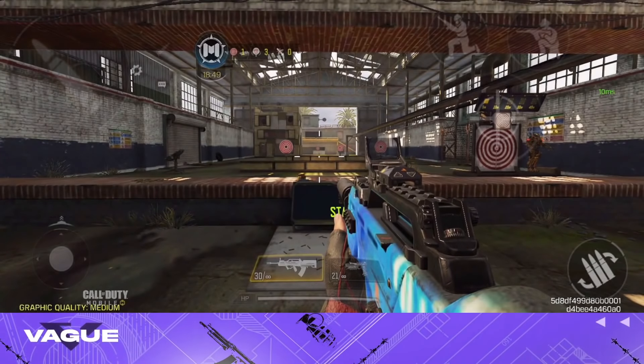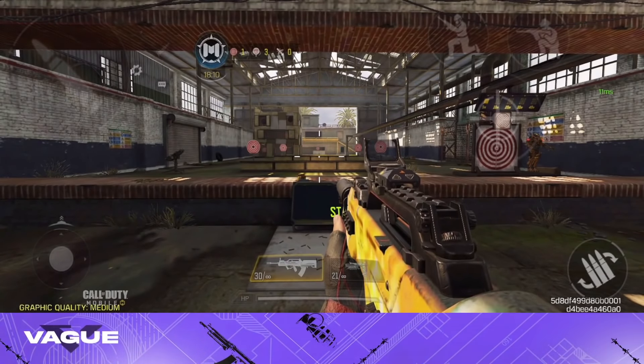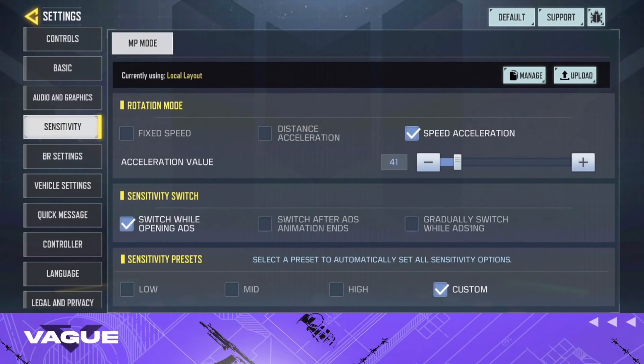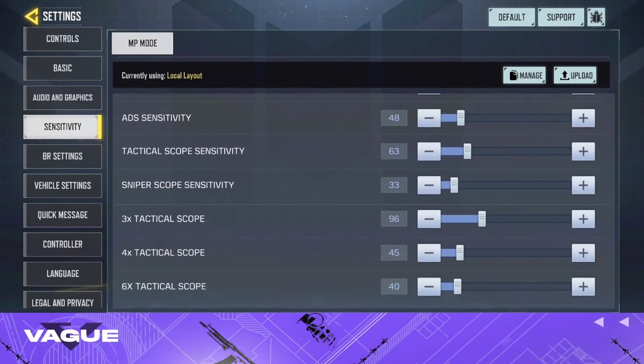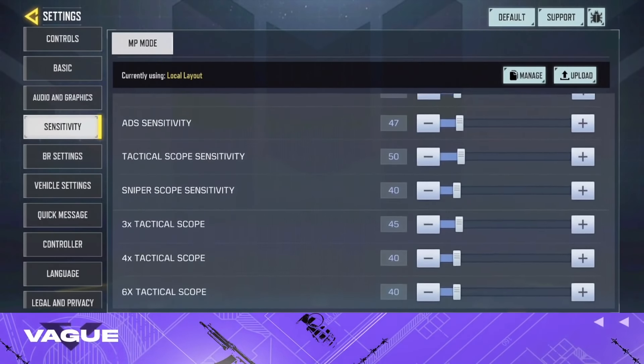Alright, so the first thing we must do to help you improve your aim is finding your sensitivity. Finding your sensitivity is a key to being the best at this game. Without the right sensitivity, you guys won't know how to do movement, you won't be able to do spray transfers, or turn around fast enough to kill an enemy. I did make a video on what my sensitivity is if you guys want to check that out.